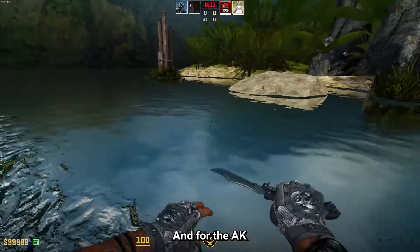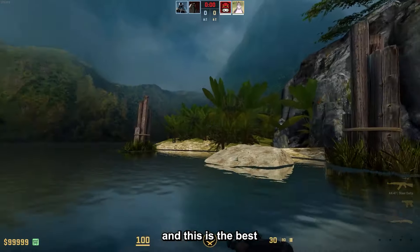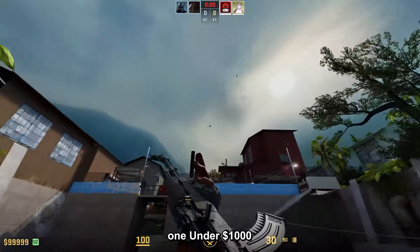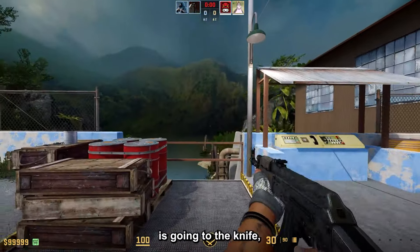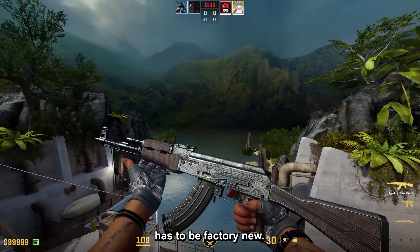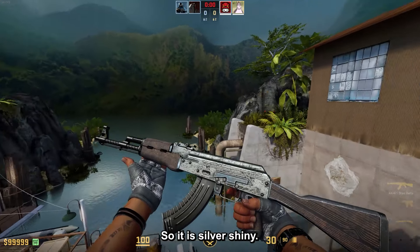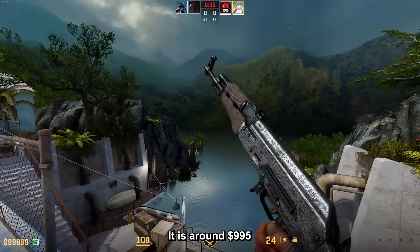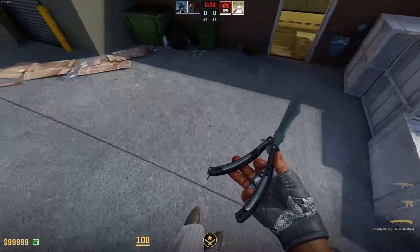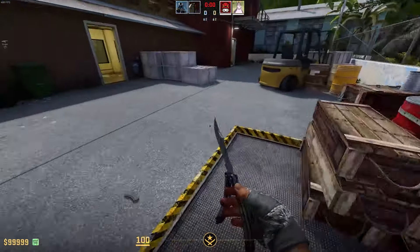Then the Butterfly Knife Damascus Steel Field-Tested with the Broken Fang Gloves Unhinged Field-Tested, and for the AK we have the Steel Delta. This is the best silver combo possible and the best one for under a thousand dollars — almost all of the budget goes to the knife obviously, but it's still one of my favorites. The AK has to be Factory New so it's silver and shiny, and it is around $995.